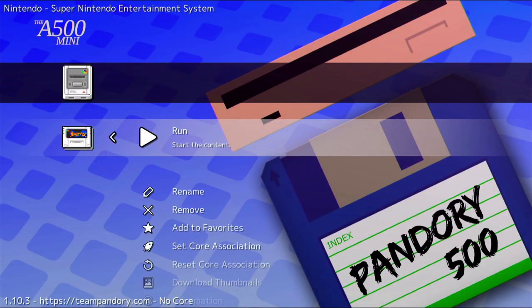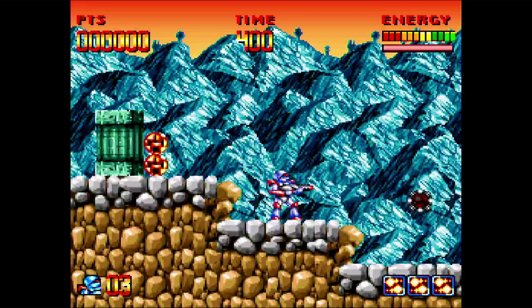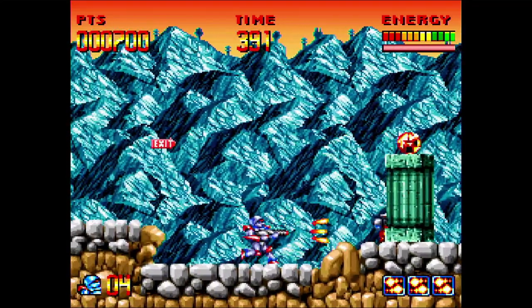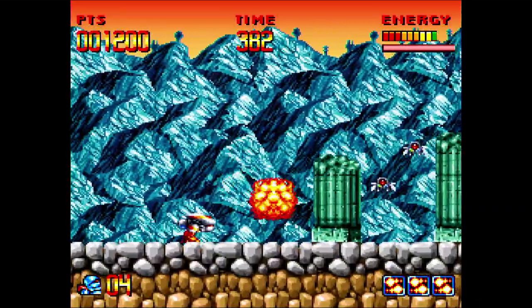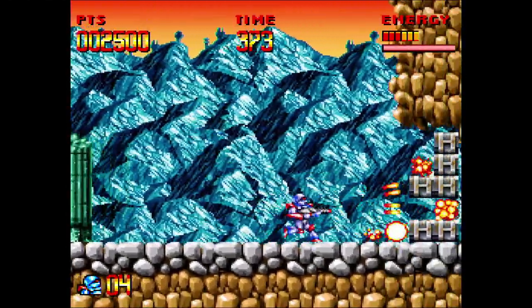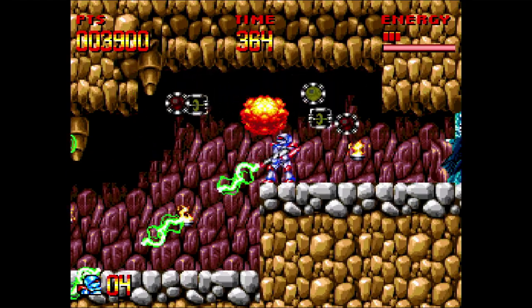On to Super Nintendo — let's have a bash at Super Turrican on the SNES. We've got the original Amiga versions of Turrican of course, but there were some decent versions on other consoles. Hard to say which one is best. I think Turrican has actually been released recently on the Nintendo Switch as a package. It's actually not bad at all. Absolute classic game — it's got everything you could possibly want.